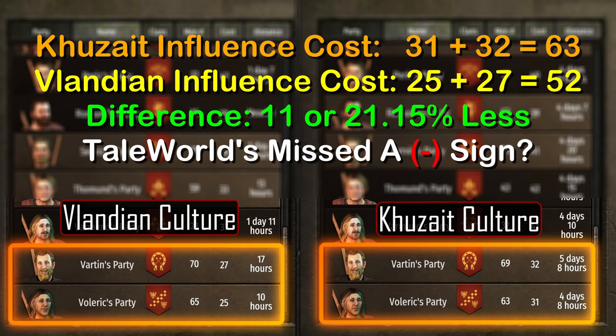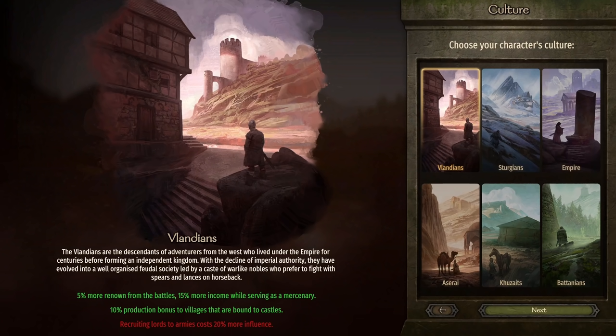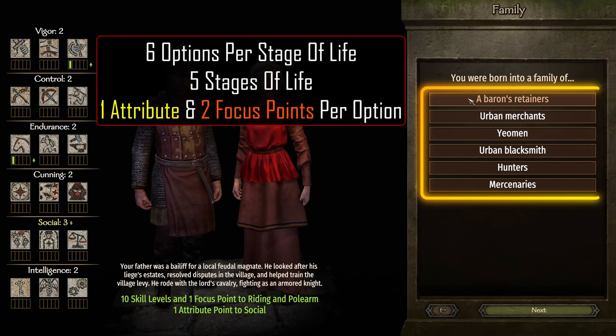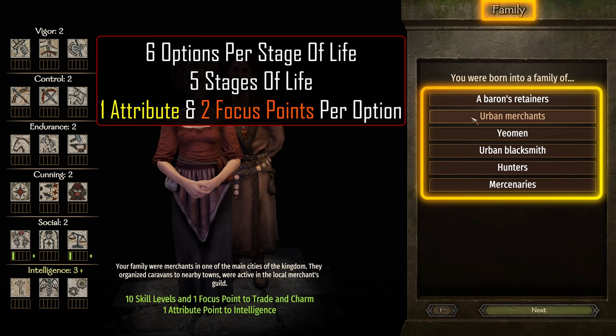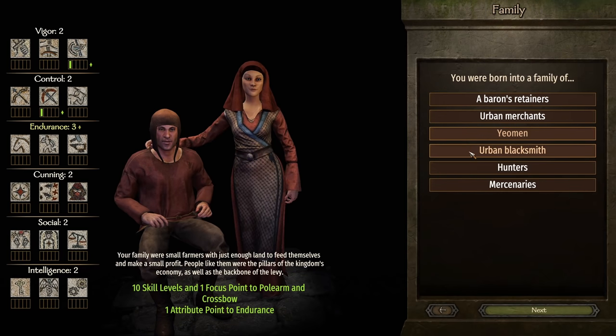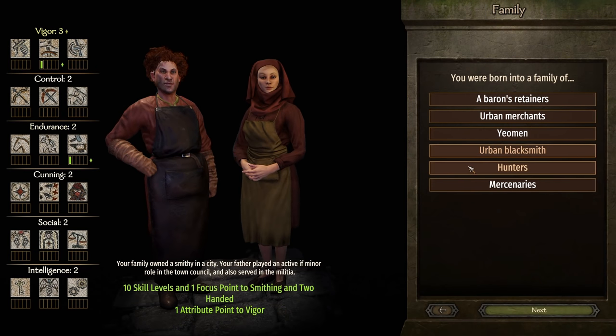It appears that TaleWorlds misplaced a negative sign somewhere, and it's actually 20% cheaper to call parties into our army. Once we pick our culture, we get to build our character's skills and points with 6 different options per pick and 5 different groups or stages of life to pick from. Each pick will give 1 attribute point and 2 focus points, but not all cultures have the same picks, which leads to different starting character builds.